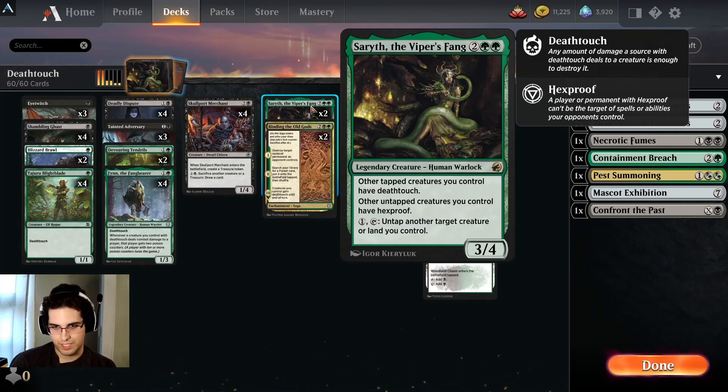It also gives untapped creatures hexproof, which can be relevant against removal, but usually they'll just remove Serith because it's the biggest threat on the board anyway, so that's not terribly relevant in most cases.